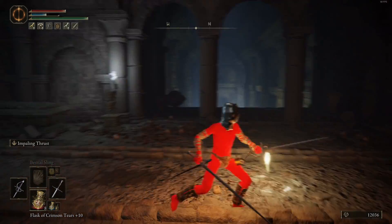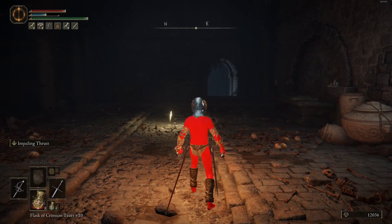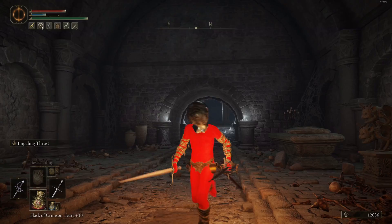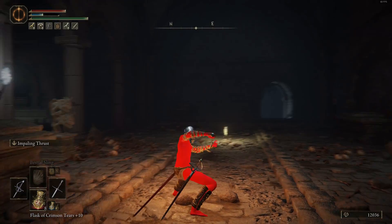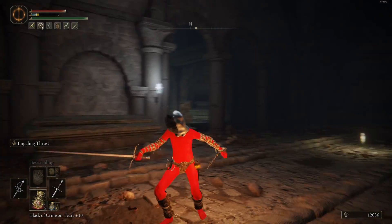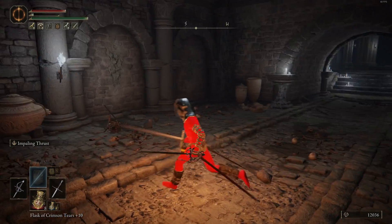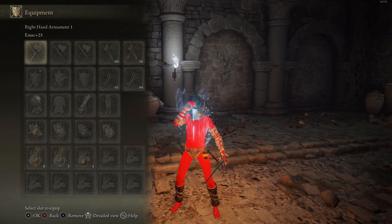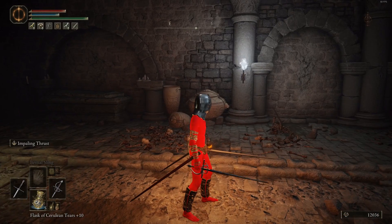Crouching running attack is a nice little one-two punch. Pretty much all of the swords get this weapon art, except for one or two. It's okay — I'll go over which Ashes of War are better paired with these weapons, but it's not too crazy. Going right into the first weapon, we'll be going over the Rapier first.